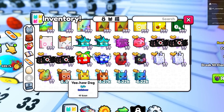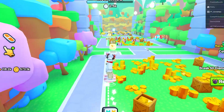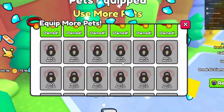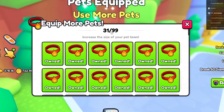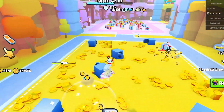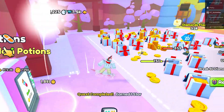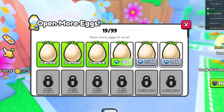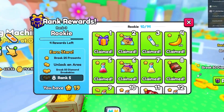6.9 thousand damage — definitely pretty good. You're actually able to equip a pretty insane amount of pets. If you go over here you can buy up to 99 pet equip slots and have 99 pets equipped at once, which is very cool. There are also obbies around the map you can complete. There's a potion vending machine where you can purchase random potions, and there's the egg machine where you can open up 99 eggs at once.